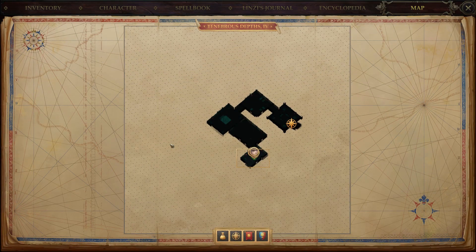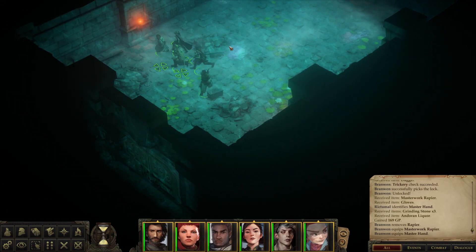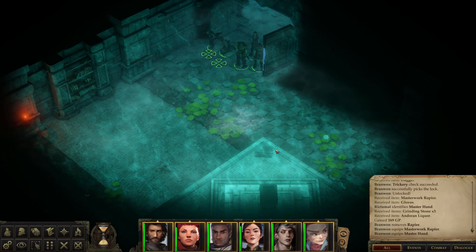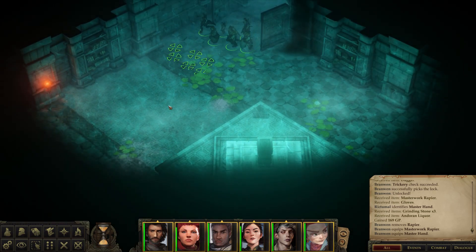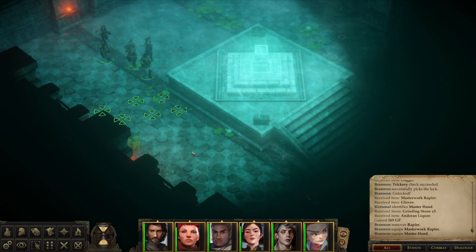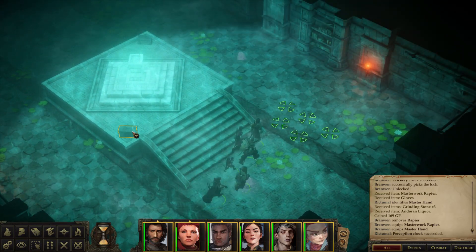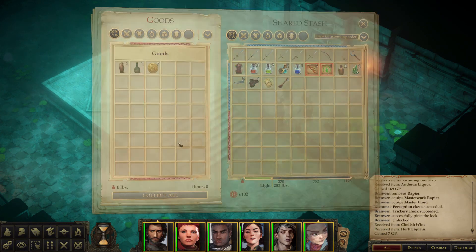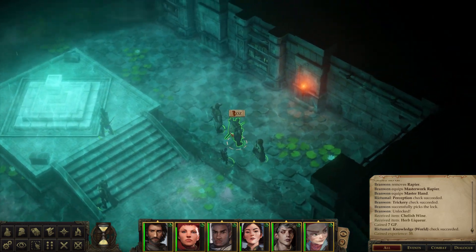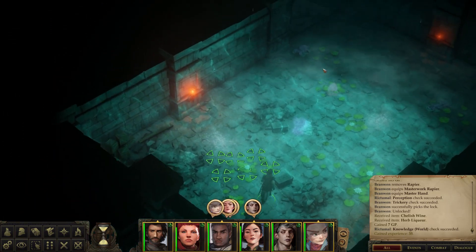Another door down here. Is there a door over here? No. It's a shame we didn't detect that — I'm sure that's another chest. Oh well, can't get everything. Another pillar, just can't see its color. Weird. Doesn't seem to be anyone here yet. Hello! Good, and there's the way down. Let's get this — Chelish wine, knowledge world. What do we got — cat's grace for half an hour, nice. Liking these.